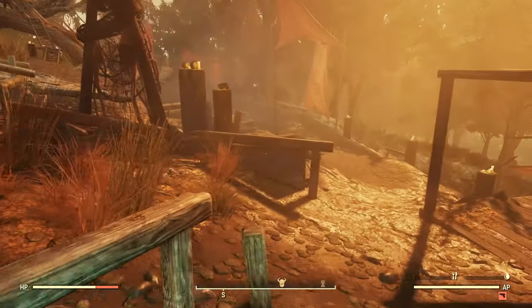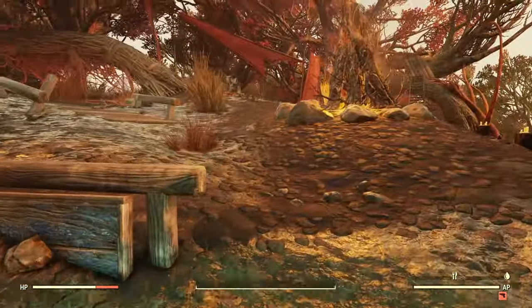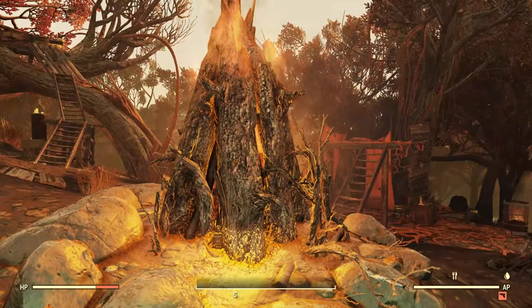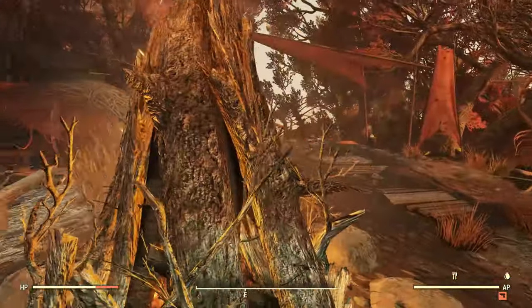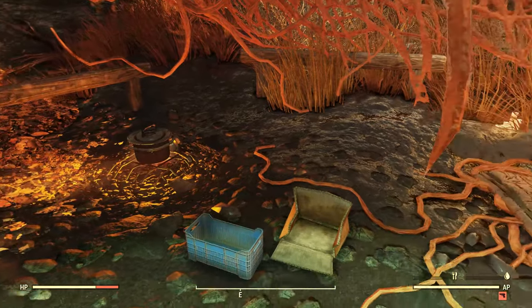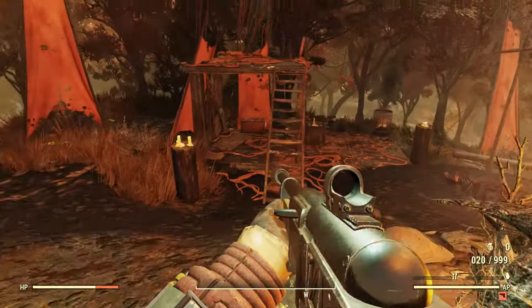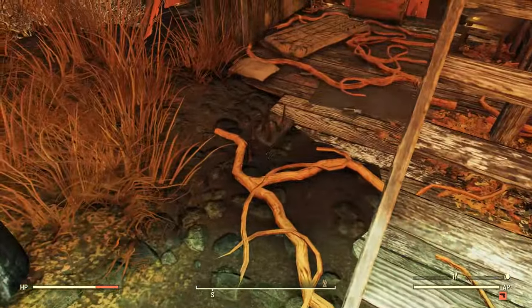Let's head around this way. There's the effigy, and coming up this way we've got yet another bonfire. Up over here there's a little cooking station and a place to sleep.